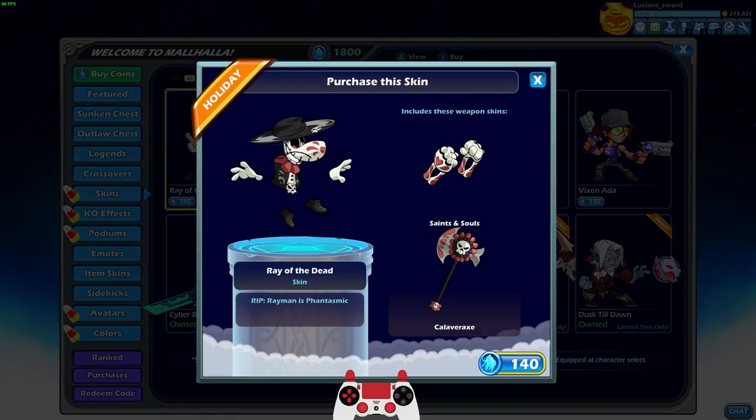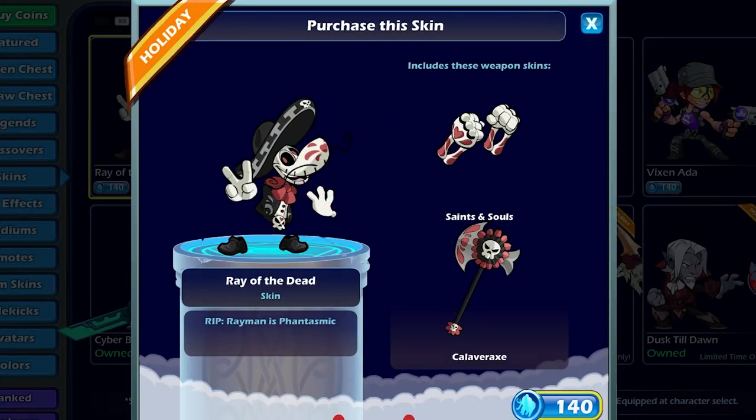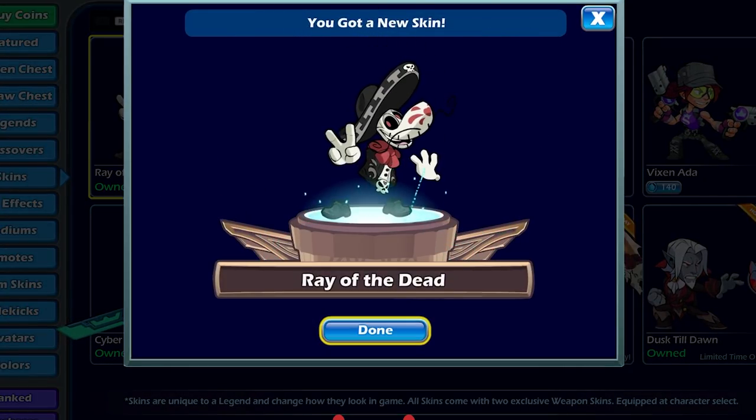Ray of the Dead — look at the gauntlets, they actually look like bones. They look like arm bones and hands. It's so great. The axe is pretty cool too. I'm so happy that Rayman finally got a new skin. We're definitely going to be playing this skin in this video, so stay tuned.